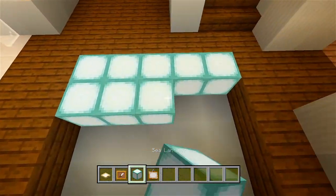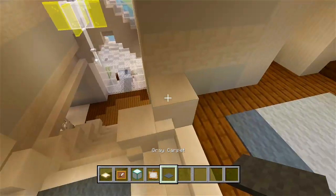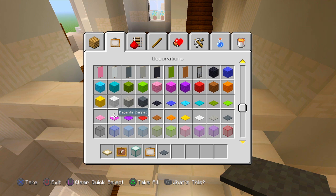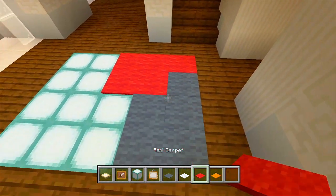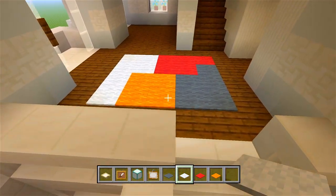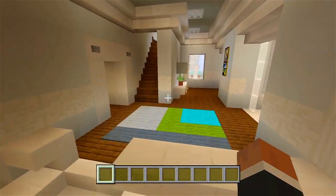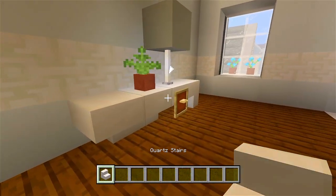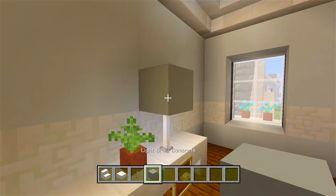Let's fill this in with sea lanterns. I'll probably end up using gray, white this time instead of light gray, and then how about red and orange. So I have gray like that, then red right there, orange right there, and white like that — that's pretty cool. Then just a table over here. Let me grab the court slab and the quartz stairs — the same blocks.